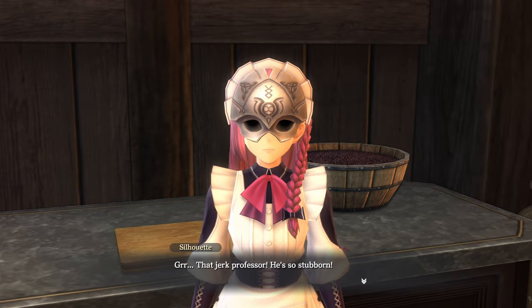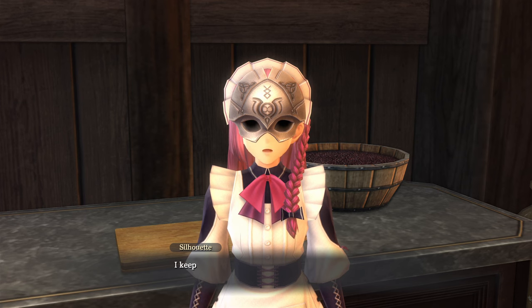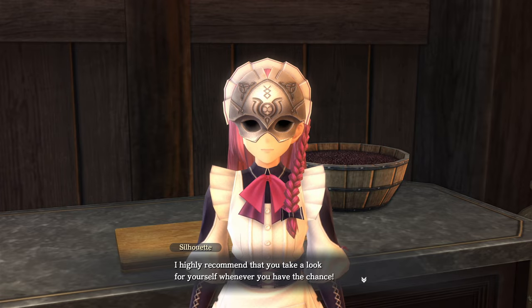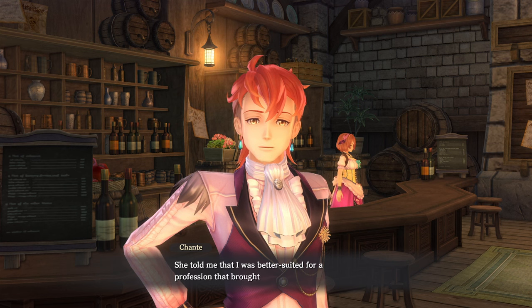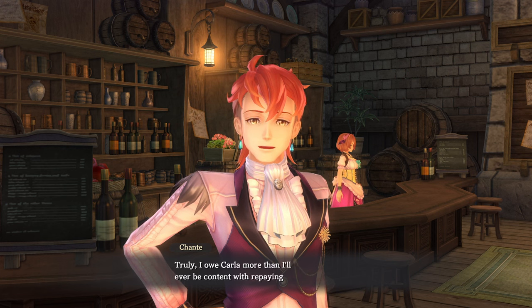Adol — that jerk professor, he's so stubborn. Why doesn't he understand how worried I am about him? I had an argument with Professor Valen. He's injured himself multiple times lately and he won't tell me why. I keep telling him that if he just told me, I wouldn't have to badger him about it. By the way, there's something I wanted to tell you, Adol — I've been seeing a lot of new novelty products in stores all over town. I highly recommend you take a look whenever you have the chance. I'm utterly elated that Carla finally came for a visit — I had so much I wished to show her, including our lovely Saf. Carla came to my life as if she was an angel. I had just lost someone very dear to me, and I myself was lost in turn. She told me that I was better suited for a profession that brought joy rather than suffering, so she helped me find work outside of the arena. Surely I owe Carla more than I'll ever be content with repaying.